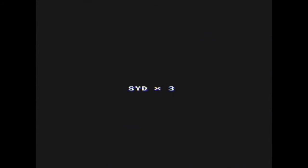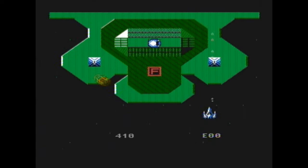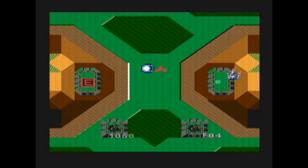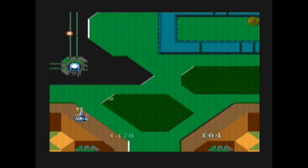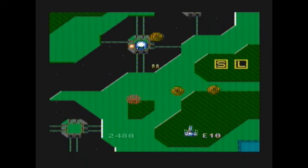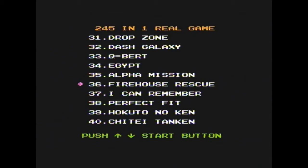Game number 35 is Alpha Mission. This is another shoot-em-up, which hopefully won't have glitchy graphics like that game in the last part where the graphics were screwed up. Alpha Mission — an early shooter game by SNK, from before they even did Ikari Warriors I think. You're not killing me! Bugger, I missed the E. I don't want to miss the E. And backwards E's are evil. I'm terrible at this game, so let's move on to game number 36.